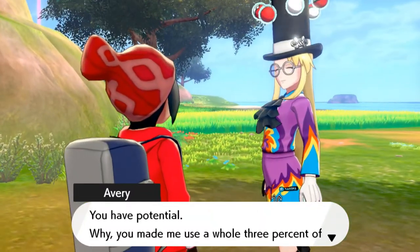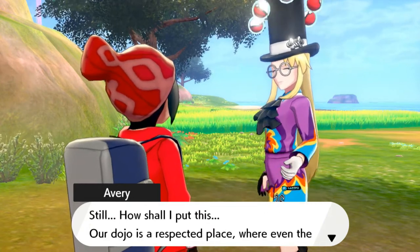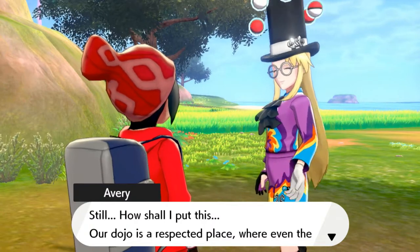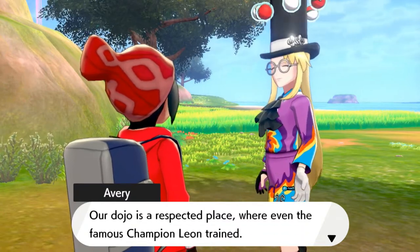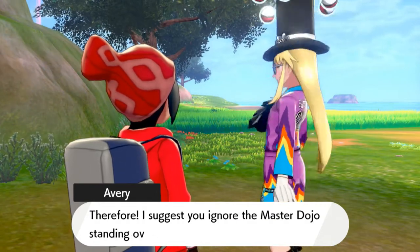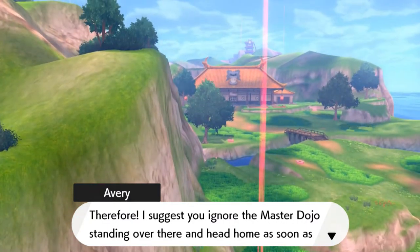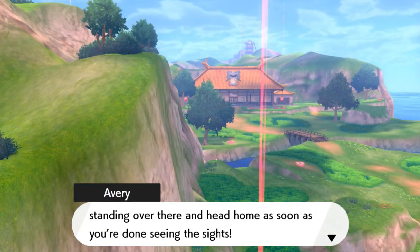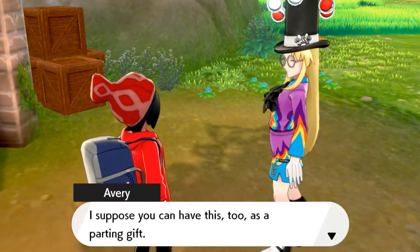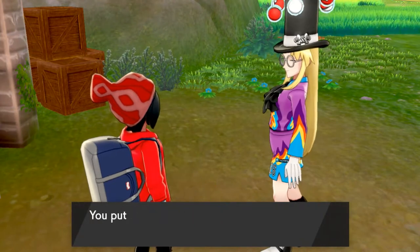Avery then says: 'You have potential — you made me use a whole three percent of my strength. Our dojo is a respected place where even the famous Champion Leon trained. What I'm trying to say is, I don't think you're quite up to snuff. Therefore I suggest you ignore the Master Dojo standing over there, head home as soon as you can. I suppose you can have this too, as a parting gift.' And we got ourselves a Style Card!